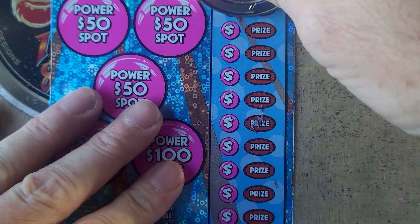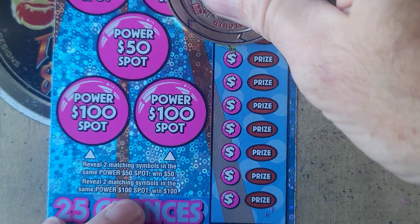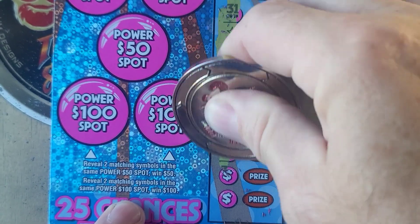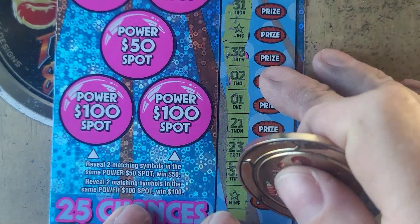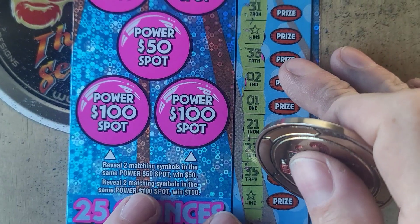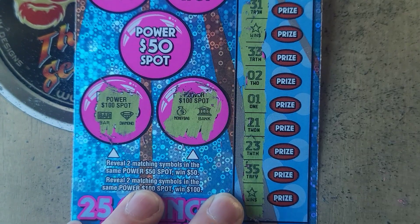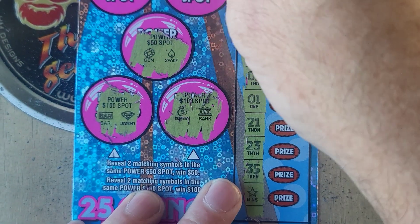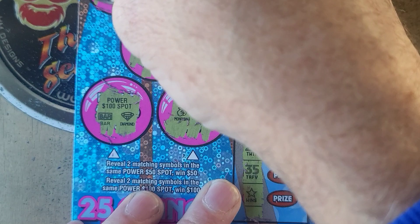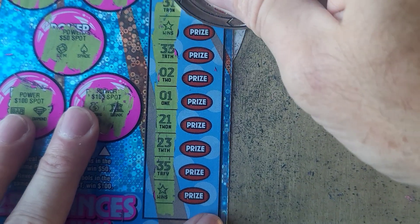No stars there. We have a win — we got a star! Two stars down at the bottom, one there and one there. Can we get anything in the power spots? Let's see if we can get a hundred. We need two matching symbols. We have a bar and a diamond, a money bag and a bank 50, a die, a gem and a spade, a necklace and a bell, a bill and a sun. Alright, so just the two stars here — let's see what we got.